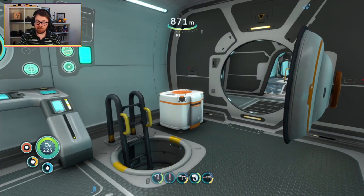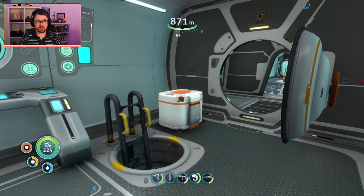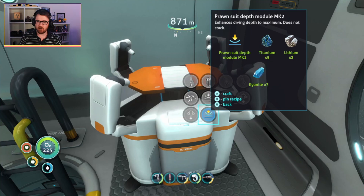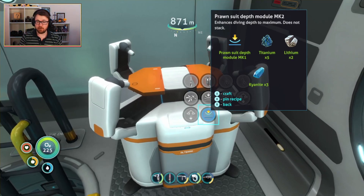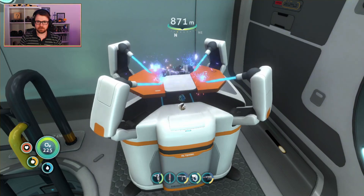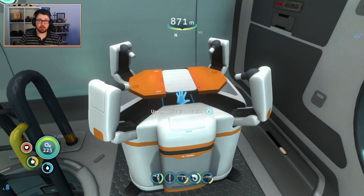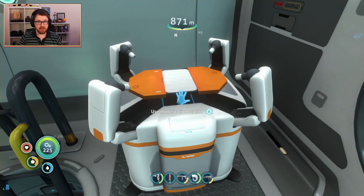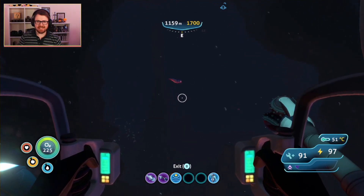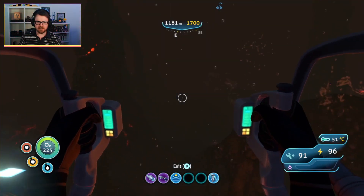I was mistaken — apparently the second prawn suit depth module can only be made using the modification station, which is fortunately very close by in my Cyclops. We're going to make it right now, because we have got all of the kyanite that we need. We've got the first depth module as well, some titanium, some lithium. Let's go for it. We're going to fit that into my prawn suit and head back to the lava zone. My crush depth on the prawn suit is now 1700 meters, thanks to the second depth module.